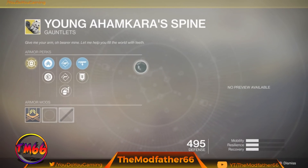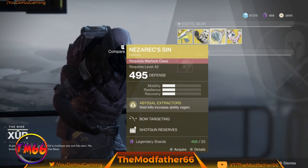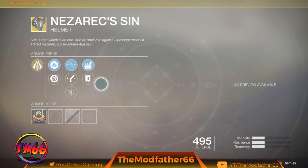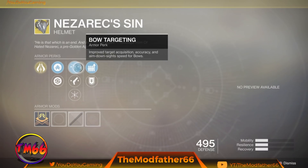So not too bad rolls, just exotics in general. Nezarec's Sin: got Mobility Enhancement and Restorative Mod, and Bow Targeting — which is interesting.